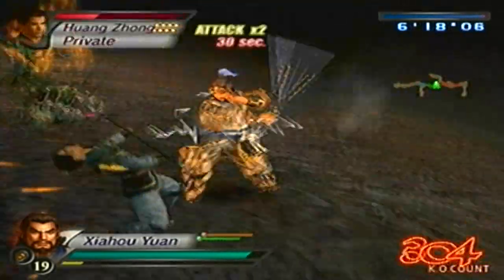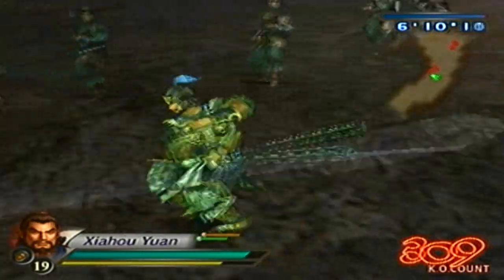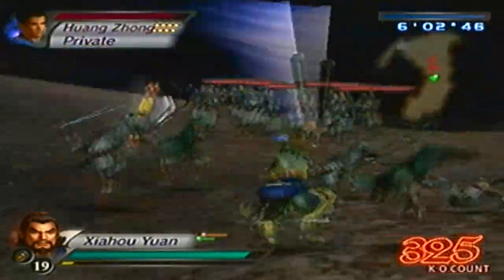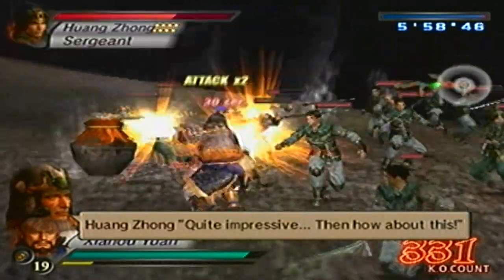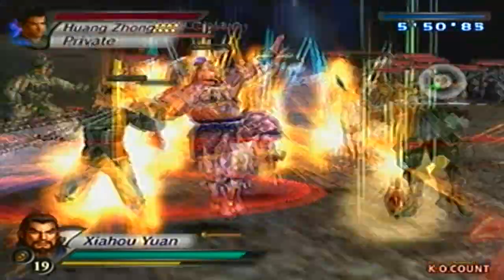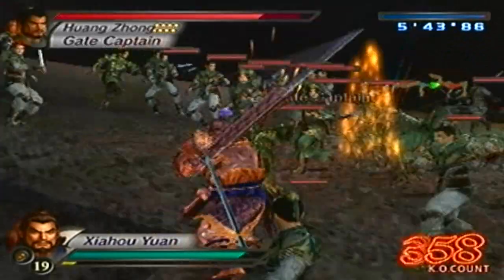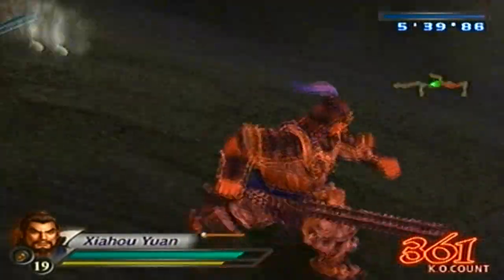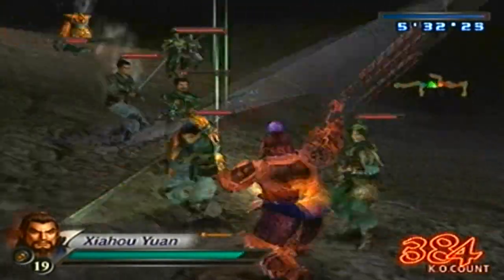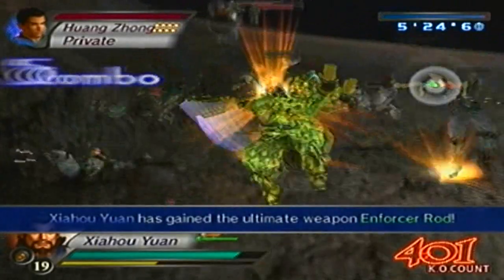Alright, we're pretty much in a good spot right now. I still have another 90-something more KOs. It seems like troops are ready to make a run for it. Also, if you really need to, those crates up on top of the mountain there all contain Imperial Seals, so if you need to use them, they'll help. Remember, you need the 400 KOs by the time that Xia Hou Dun appears. You should be good for the time being — where I'm at right now, I should be fine.